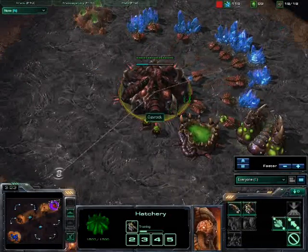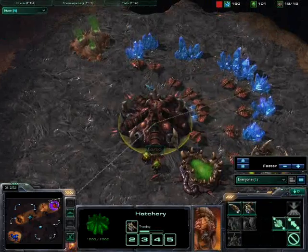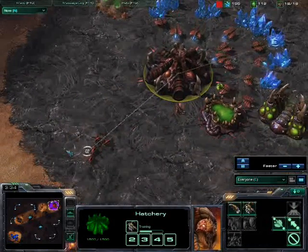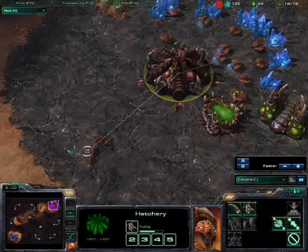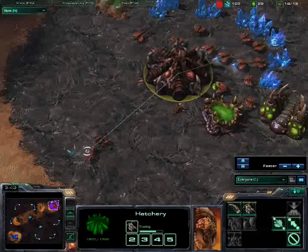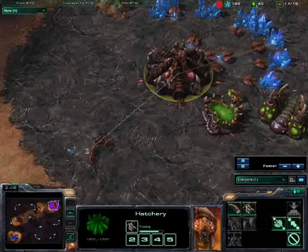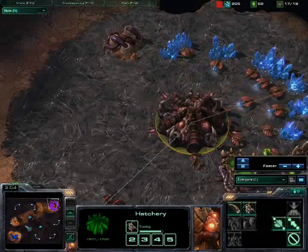I'm supply blocked, even though I'm building my queen. Throughout this game I do something silly, which is not looking up in the top right enough, not realising I have thousands of minerals and gas that I need to spend, and could be throwing at the poor old Terran buddy.